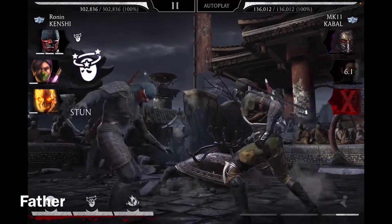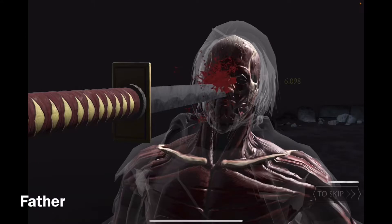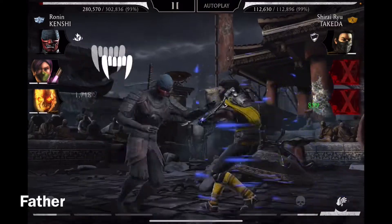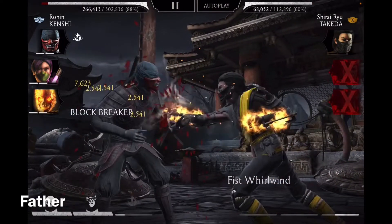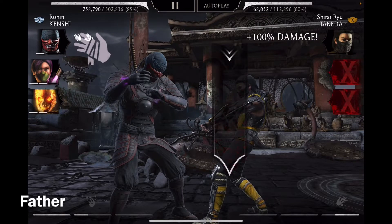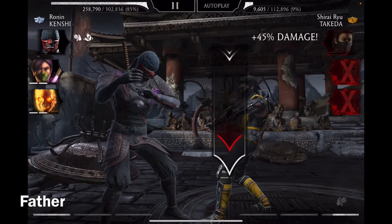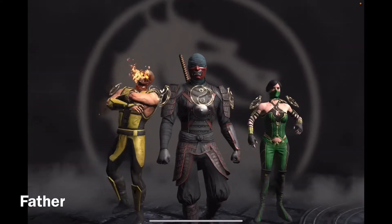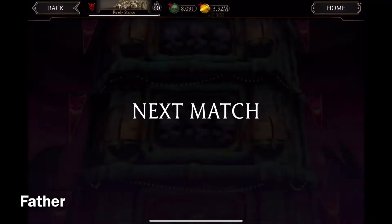Alright, Mileena is defeated. I could use an X-ray — I'm gonna use it. He's defeated. Now for Takeda, he's the only one left. His shield is gone. 100% — he should be defeated now. 100%. Awesome, all three defeated. And 2,300 coins as a reward.